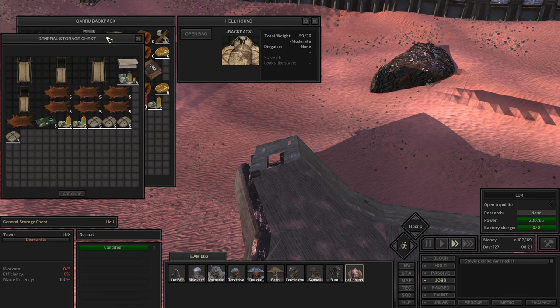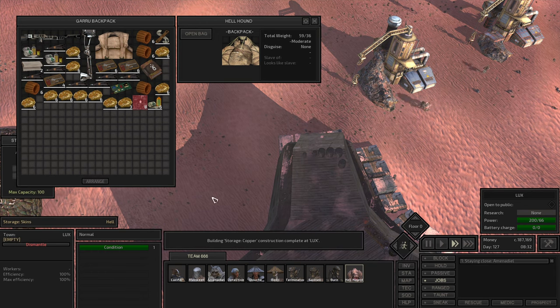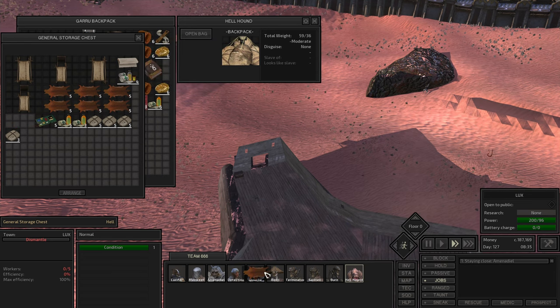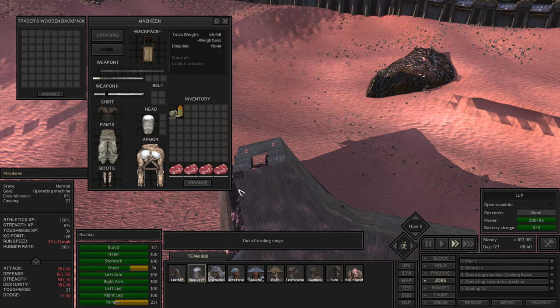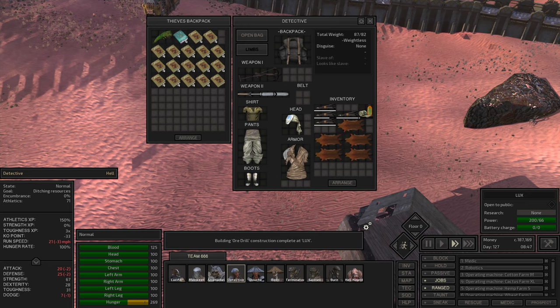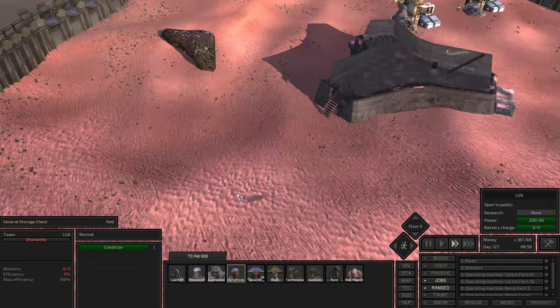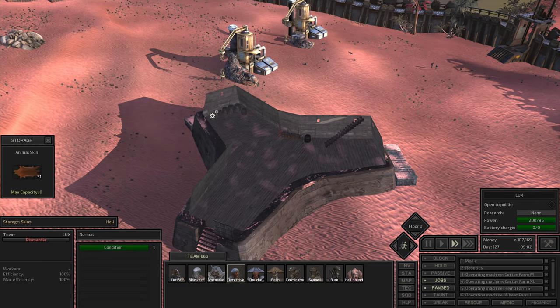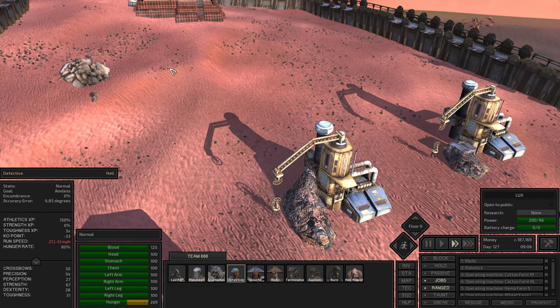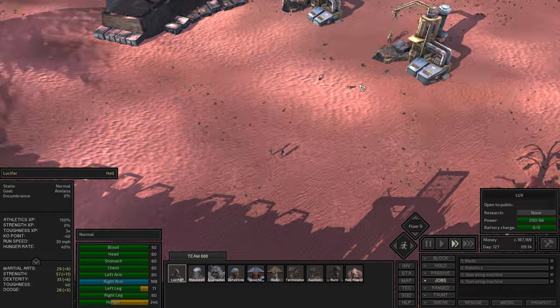It's getting started - straw, cactus, ladder, animal skin. I can give that also. She's ditching resources - very good, even to the stuff there. I don't want the meat here, I mean the pins and stuff. You're still engineering - you are going to be so good, better than Lucifer. He's the starter.